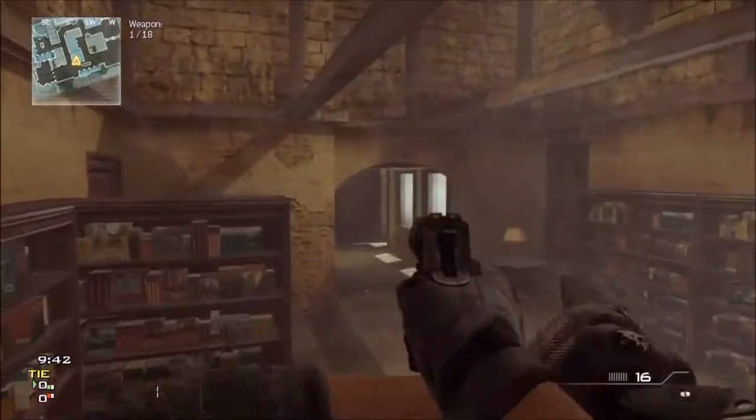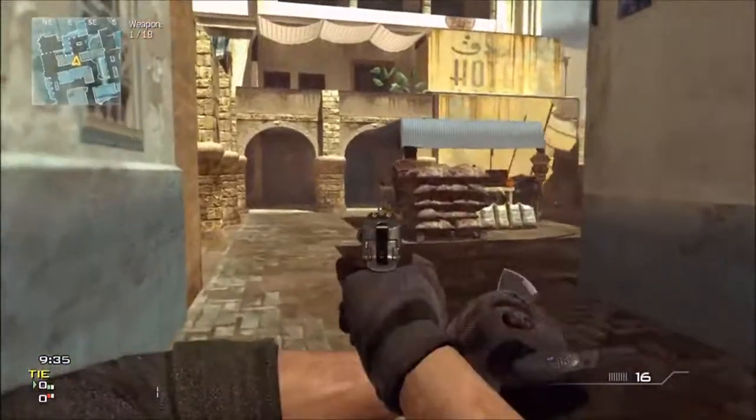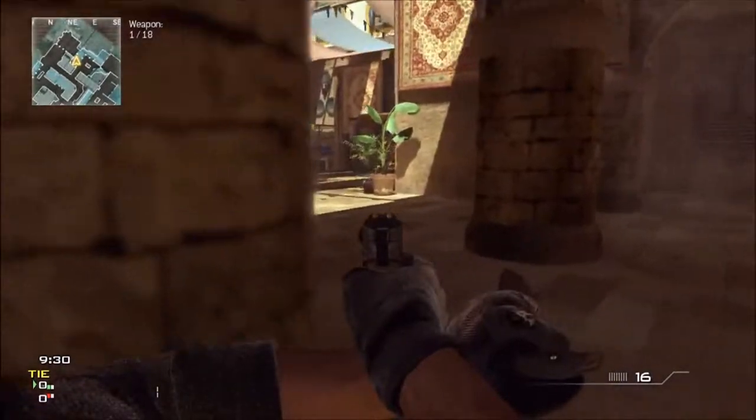This is C-flag on C-town. Obviously you can enter this room through this window, and I'm going to be showing some lines of sight.